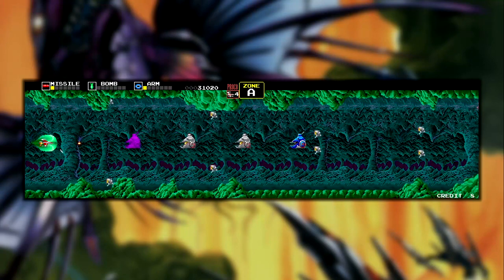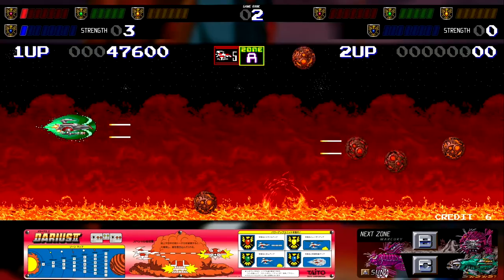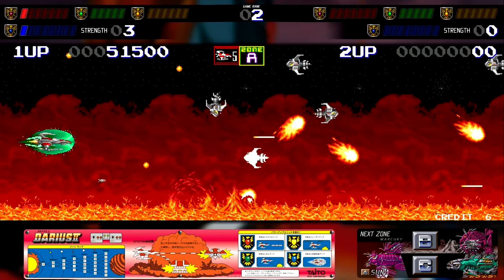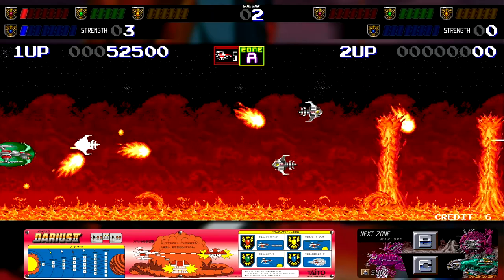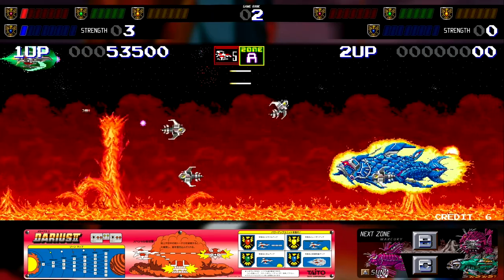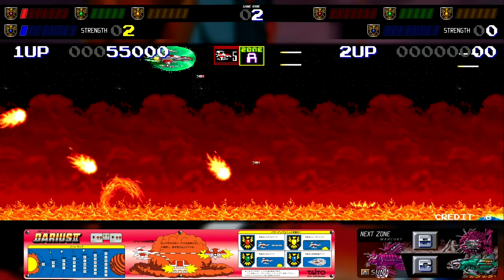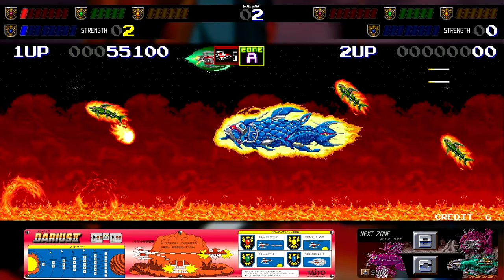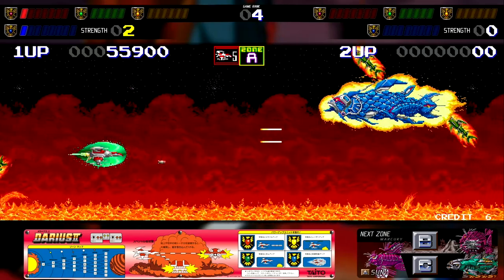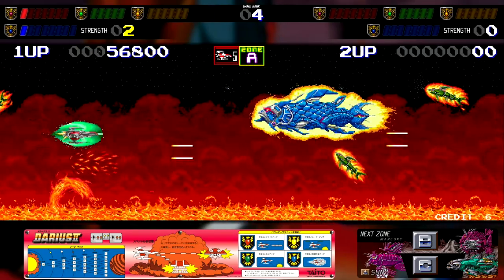If the game had not told me about rebalancing, I'm not even sure I would have noticed it. With so many different versions of the first game, I'm actually a little surprised we didn't see the same for Darius 2. This collection features the original two-monitor setup of the 1989 sequel, as well as a couple versions of the international offshoot Sagaia, but it neglects to include the three-monitor version that was released a little later. Thankfully, both Darius 2 and Sagaia are worthy successors that improve on the concept in almost every way.